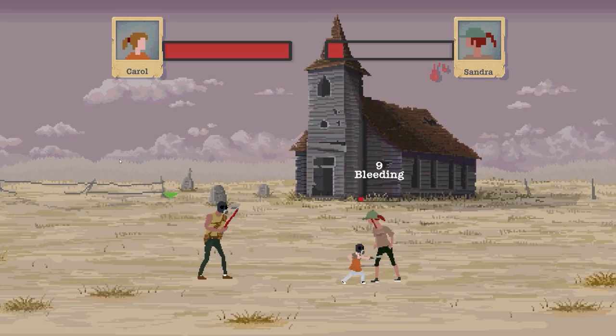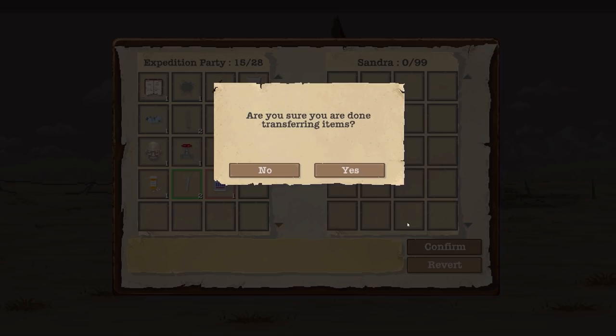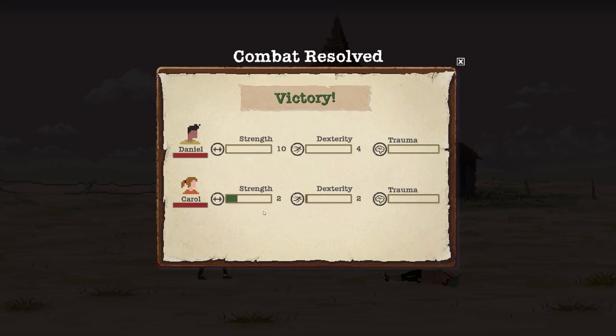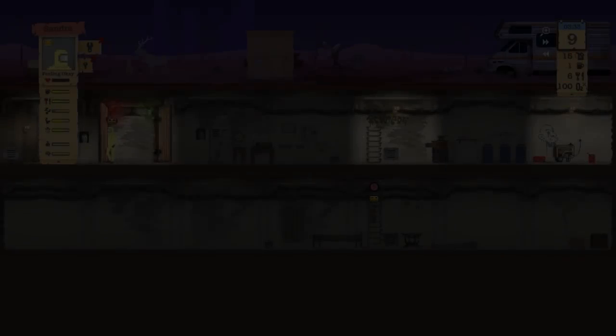Disarm failed there and it's pretty much game over here. There's a bit of bleeding — yes, that happened. Carol has managed to take them out. They had a pipe on them, some antibiotics and a carry bag. We'll confirm that. Carol's strength is now going up, but also her dex as well. Trauma has also increased because — well, she's just killed a person.